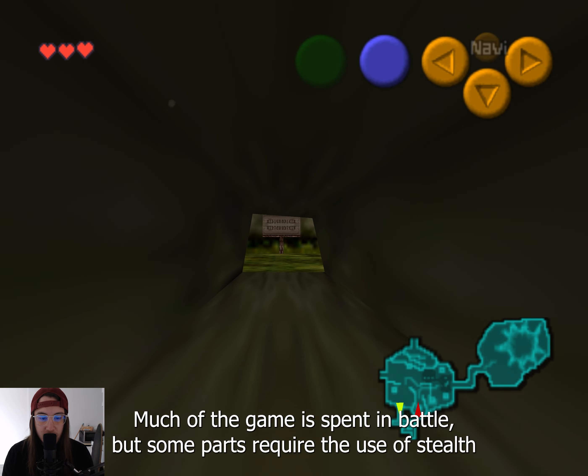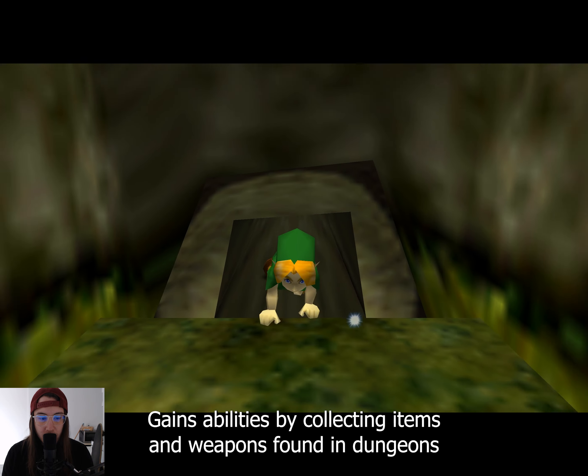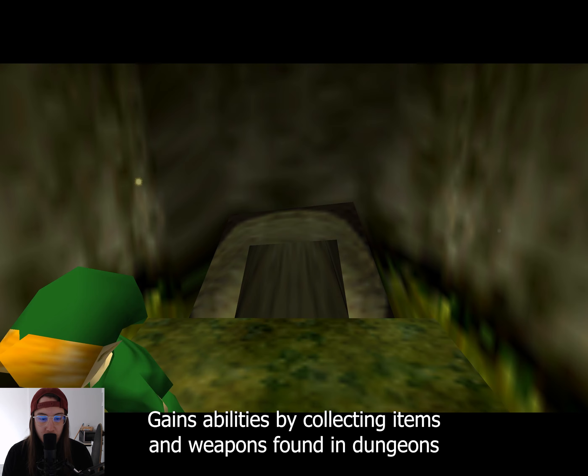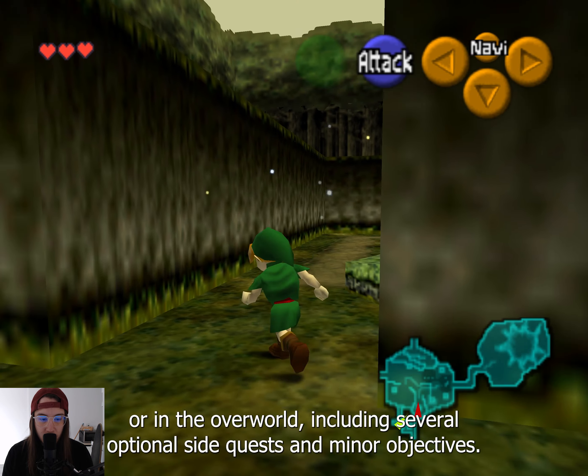Much of the game is spent in battle, but some parts require the use of stealth. Link gains abilities by collecting items and weapons found in dungeons or in the overworld, including several optional sidequests and minor objectives.